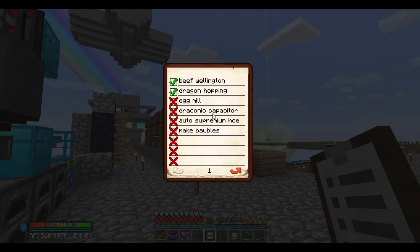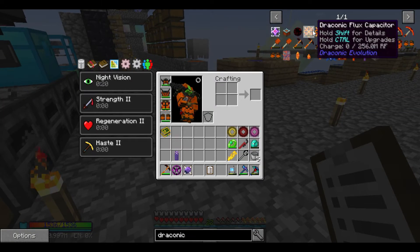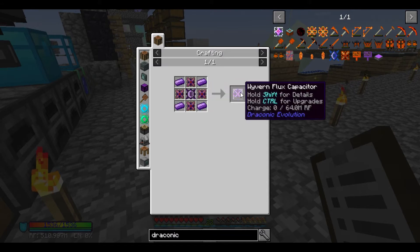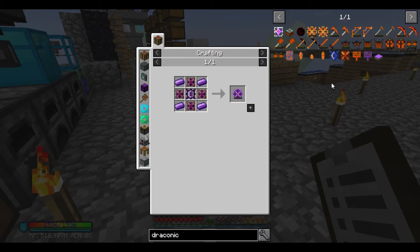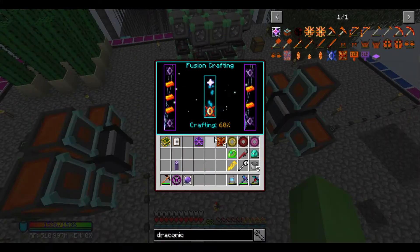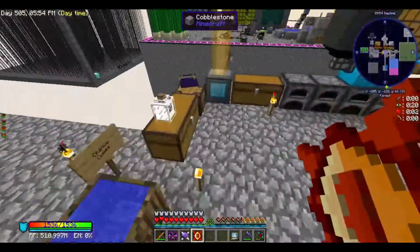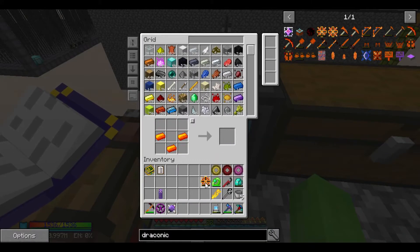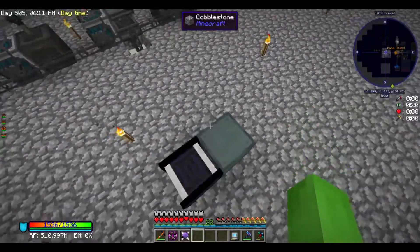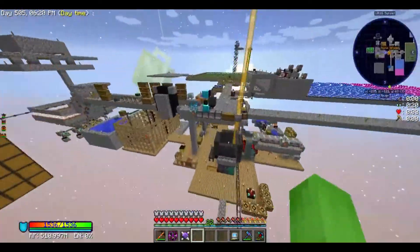We can automate Supremium Hose, make a bauble, and make the Draconic Capacitor. The Draconic Flux Capacitor stores a ridiculous amount of energy and distributes it to things that need power — RF capacity is the only thing it can upgrade. It's a couple clicks to craft, and we now have the Draconic Flux Capacitor, which is going to be super handy. I'll leave it charging for a while — it holds like 256 million RF.